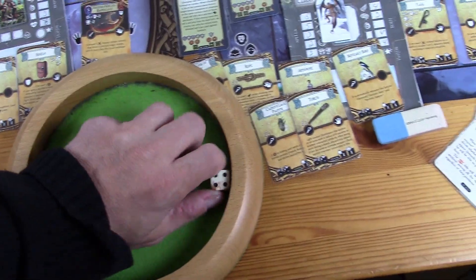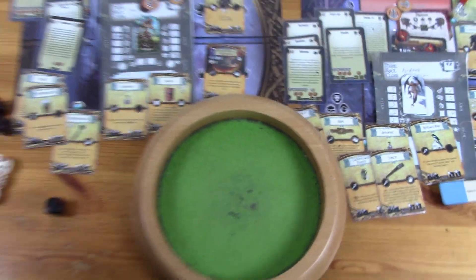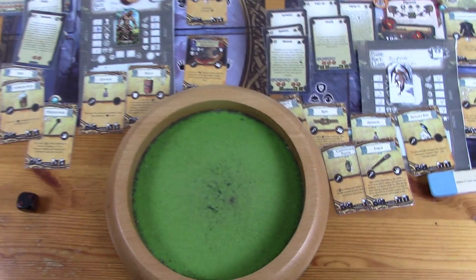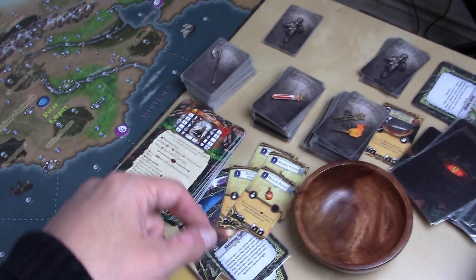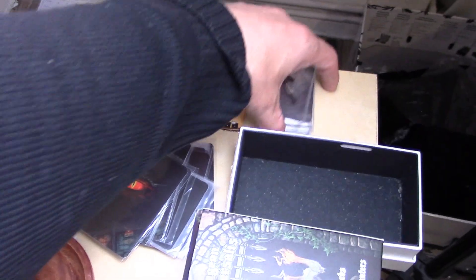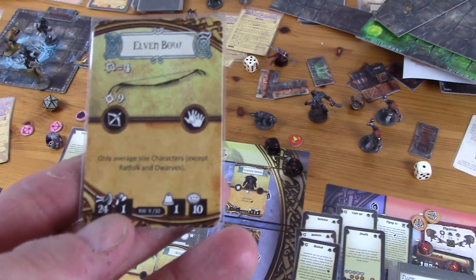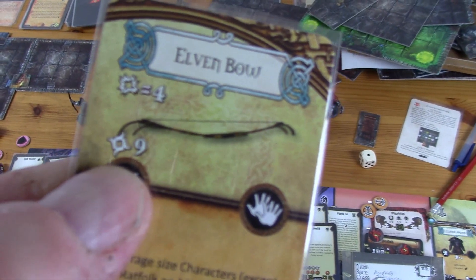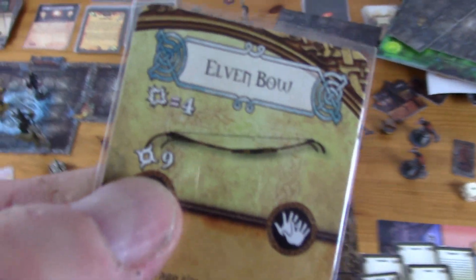We got four fives and sixes, which gives us rare armor or weapons. We roll — on a one it's rare armor, on a two to six it's a rare weapon. That's a rare weapon. I shuffle and draw from the bottom — and it's this one here. Okay, that's an elven bow — it's a rare weapon because it requires a roll to obtain it.